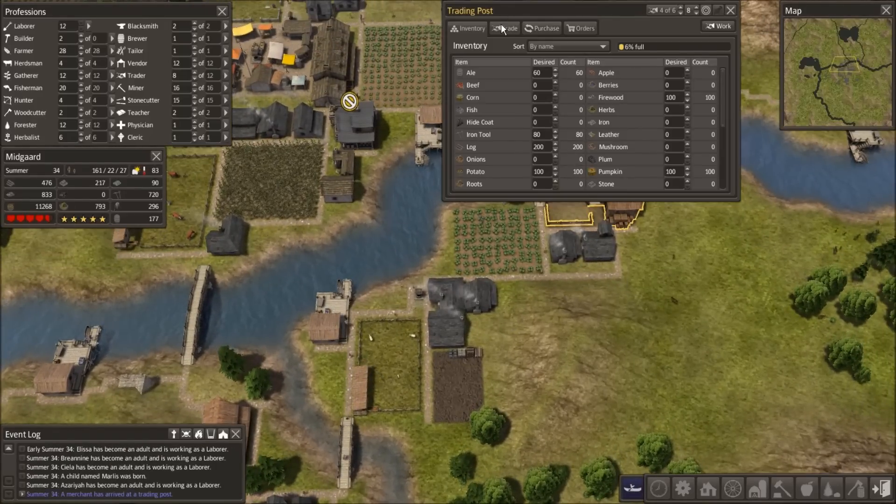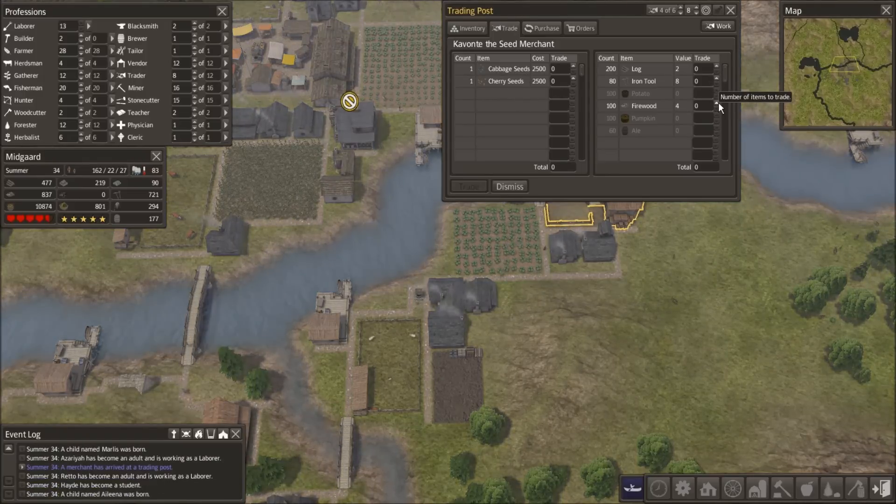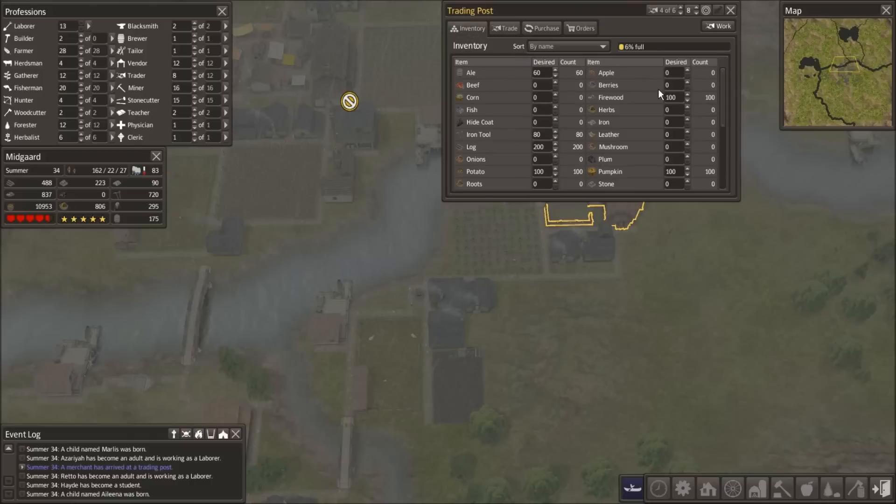We've got a boat — let's see what they have to trade. Cabbage seeds and cherry seeds! I like those. Do we have enough? I don't know if we have enough. We just did a big purchase so I'm not sure.